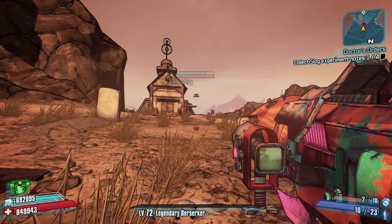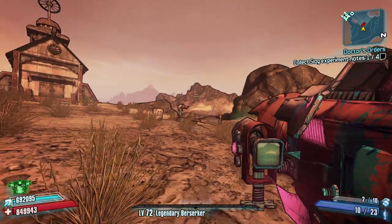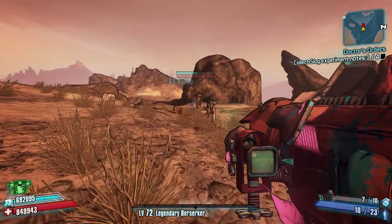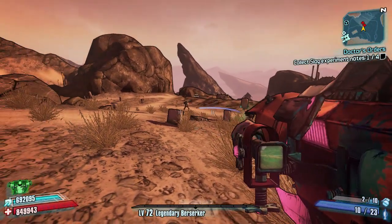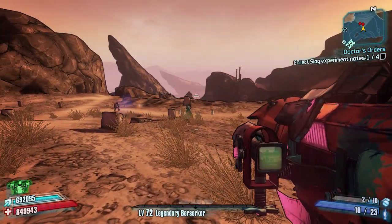Hello everybody, welcome back to another speed farming video on Borderlands 2. Today I'm going to be showing you how to quickly speed farm these two guys, Mobley and Gettle. They drop the legendary weapon, the Veruk.